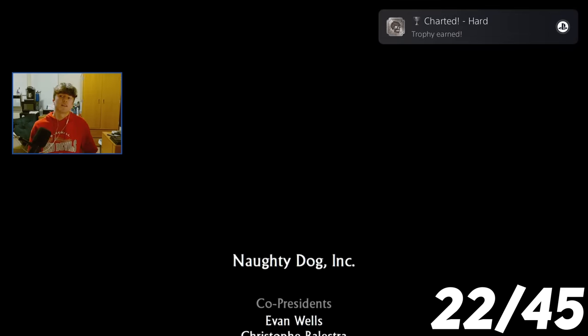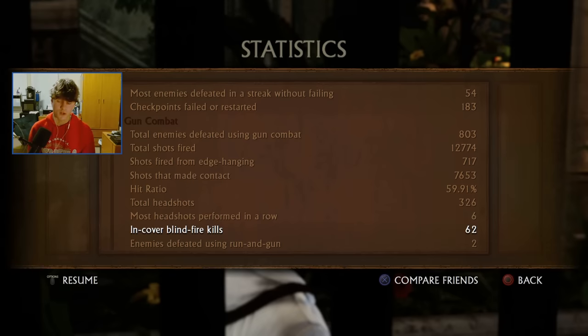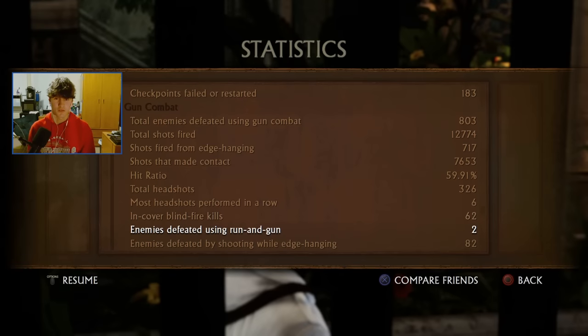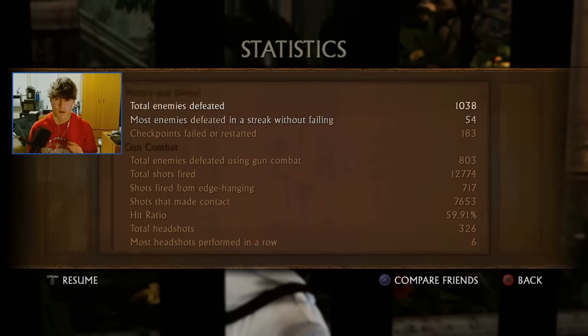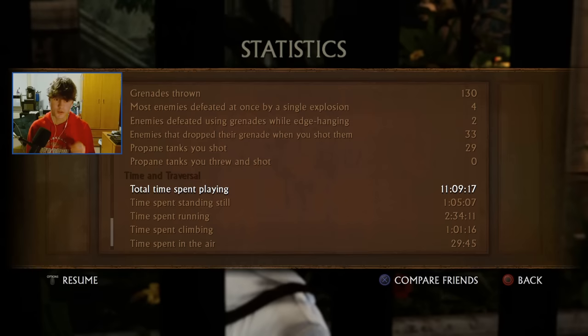Crushing. Normal. Easy. Here are my final crushing stats for Uncharted 2: I killed 1,000 enemies and failed or restarted 183 times. Uncharted 2's crushing took me about 11 hours to complete.